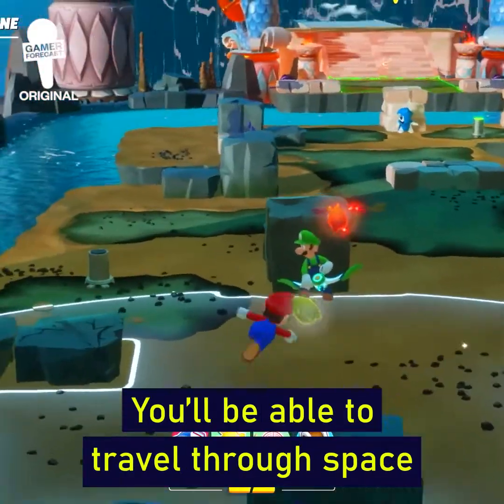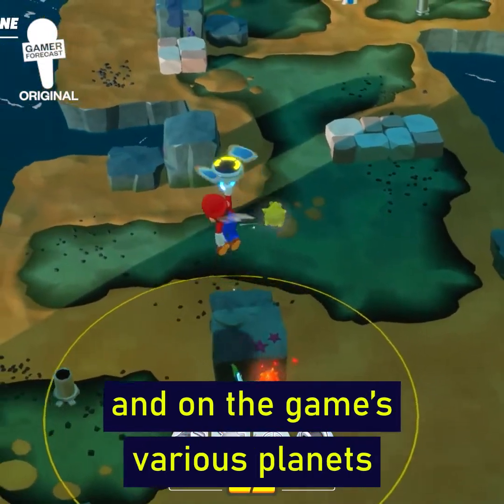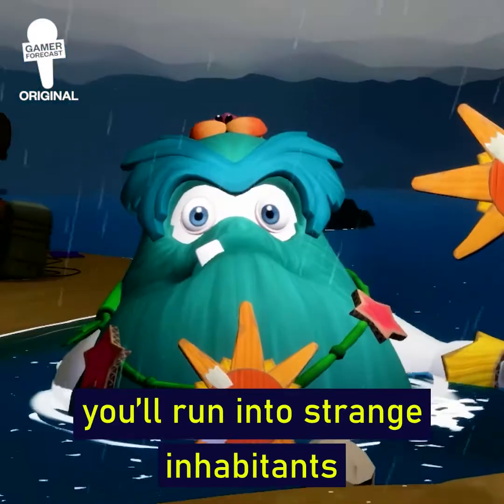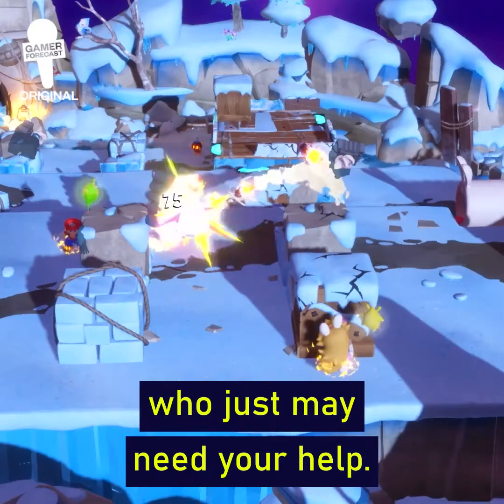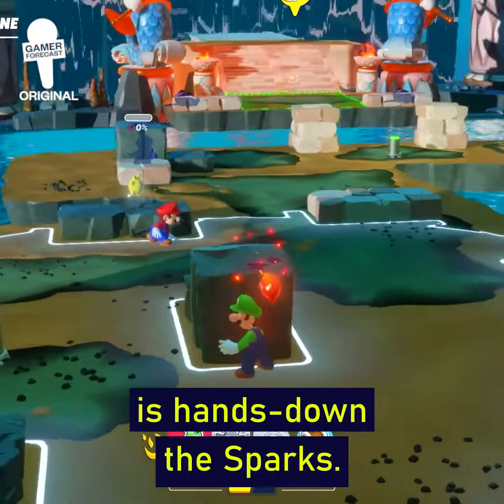The game takes players on an epic space adventure to discover mysterious planets that have been corrupted by Cursa's aura. You'll be able to travel through space and explore diverse landscapes, and on the game's various planets you'll run into strange inhabitants who just may need your help.